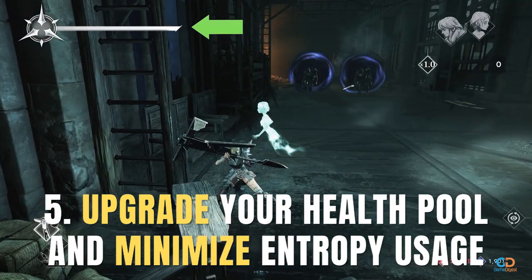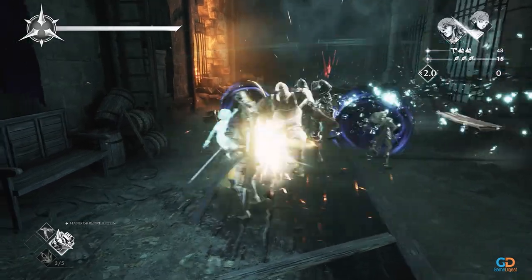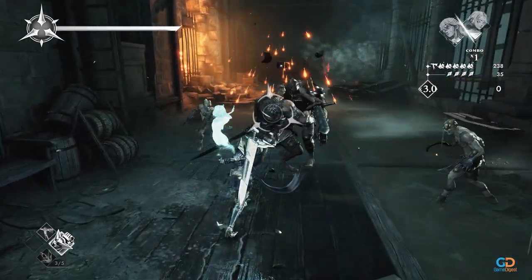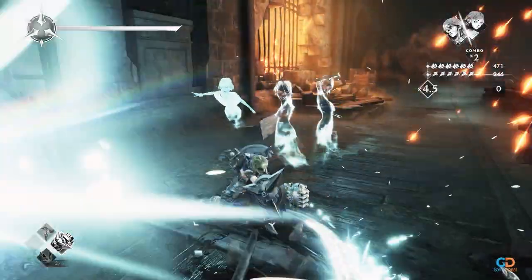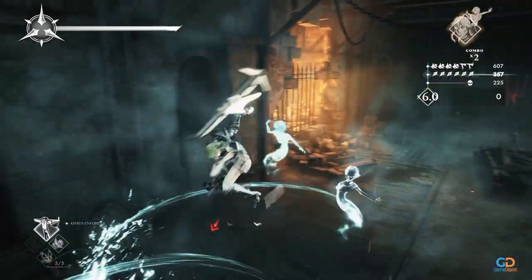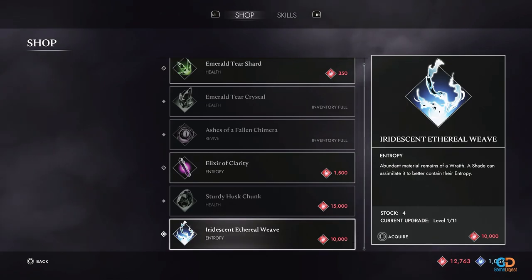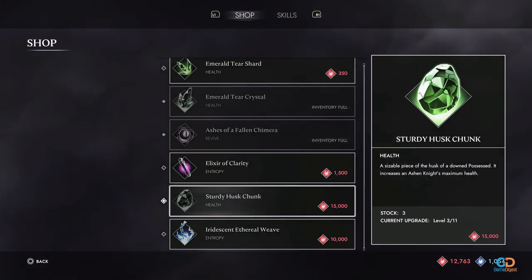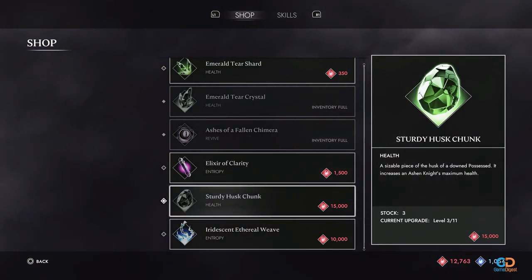5. Upgrade Your Health Pool and Minimize Your Entropy Usage. Now that you know where to efficiently farm for Crimson and Cobalt Crystals, the next thing you need to do is upgrade your max health pool and minimize Loot's entropy usage. You can do this by purchasing the Sturdy Husk Chunk and the Iridescent Ethereal Weave from the shop. The Sturdy Husk Chunk increases your maximum health, while the Iridescent Ethereal Weave minimizes your entropy consumption per second as you level it up. Upgrading these two is beneficial as you progress with the game.